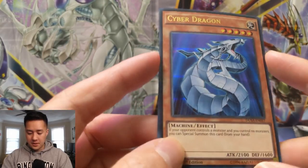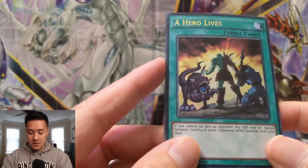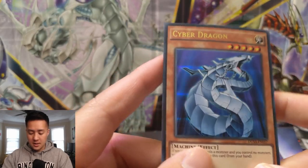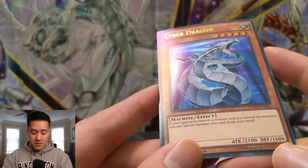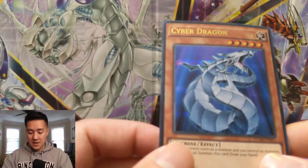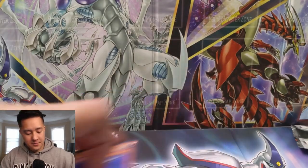Cyber Dragon — this must be a pretty good hit. The Cyber Dragons were always a cool archetype in the series, in GX. And then A Hero Lives — more GX support, pretty cool card. Cyber Dragon: if your opponent controls a monster and you control no monsters, you can special summon this card from your hand. One thing about Cyber Dragon — he was Level 5, five stars, despite kind of having the stats of a four-star.